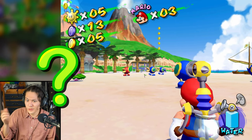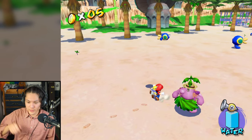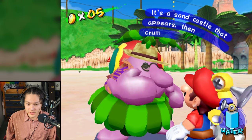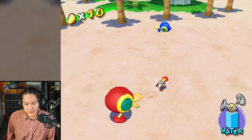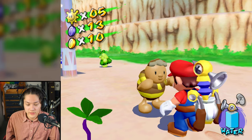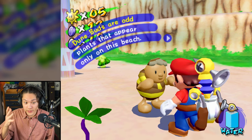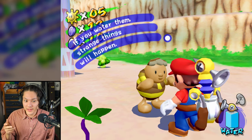I don't know what these are. Ground pound - stop! Have you ever heard of the sand portal? It's a sandcastle that appears and then crumbles away quickly. Let's talk to this person. Now this here is what we call a dune bud. Dune buds are odd plants that appear only on this beach. If you water them, strange things will happen.